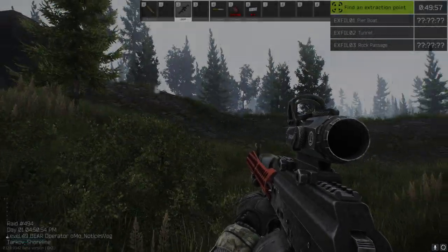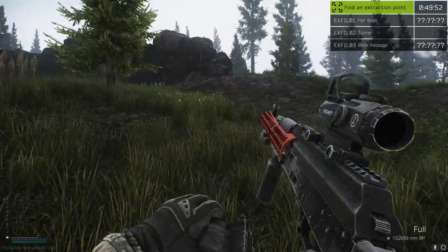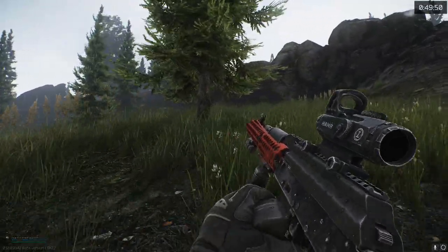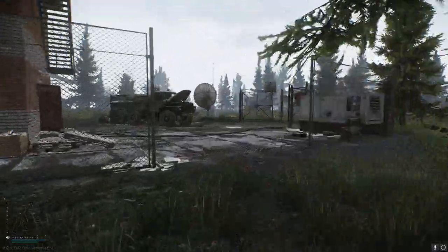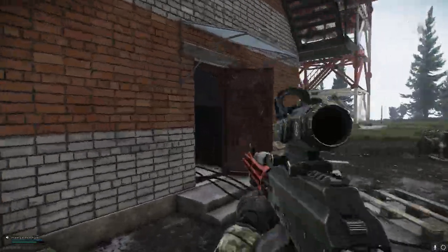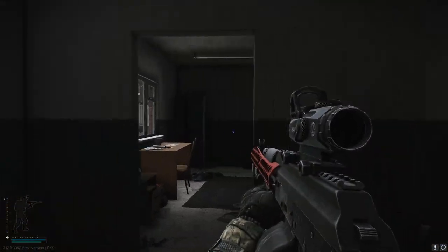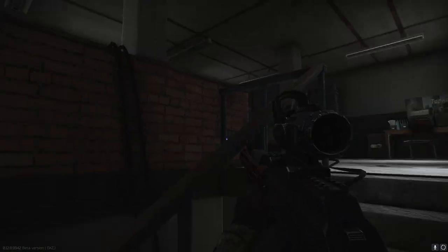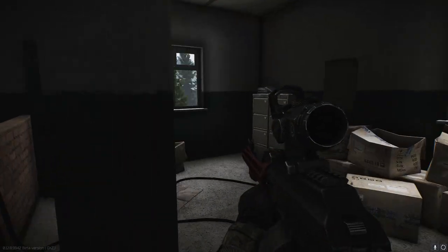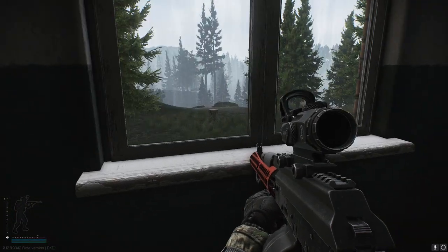Another rainy day in Tarkov. Mic check — seems to be full. Alright, let's roll out. We're right near the weather station. Clearing bottom floor. Second — clear from outside. Clearing field. Clearing satellites. Clear. Reaching main.